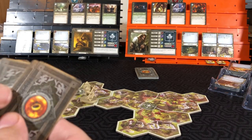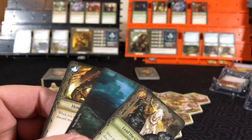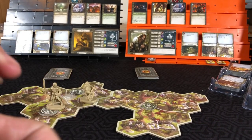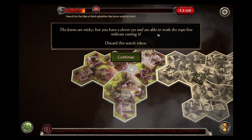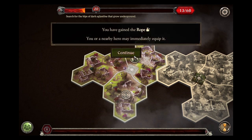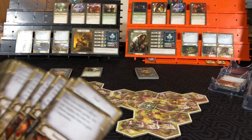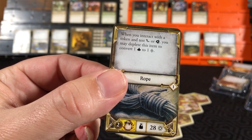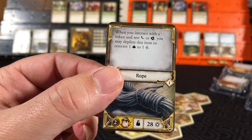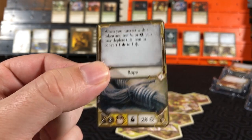His wit is three. We will use his inspiration so that we can get the two to pass. 'Not too tricky, but you have a clever eye and are able to work the rope free without cutting it.' Discard the search token. You have gained the rope - you or a nearby hero may immediately equip it. The rope: when you interact with a token and test your might or agility, you may deplete this item to convert one fate to one success. It will get two depletion markers on it.